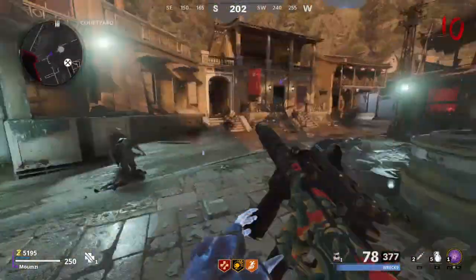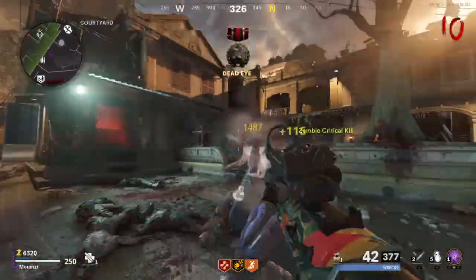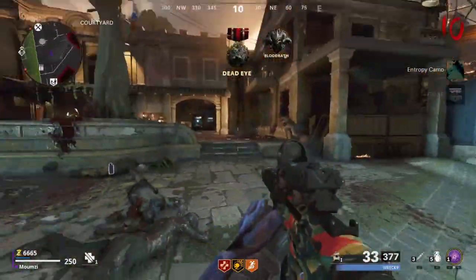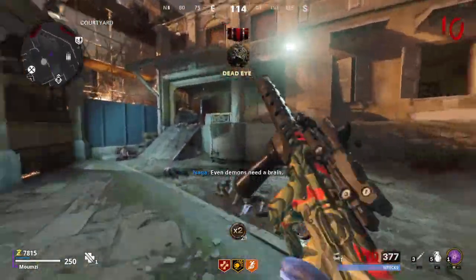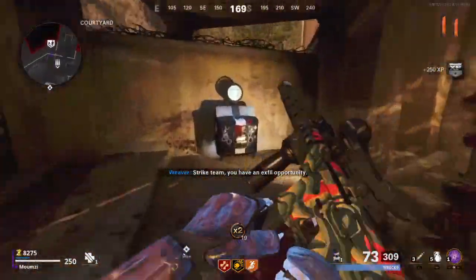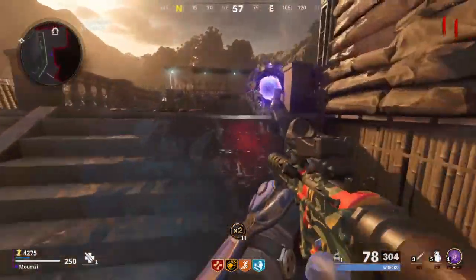For real, this gun is really powerful — that is crazy. I put it fully automatic and this beast is just so strong. We need six more kills. Oh, double points, too bad. For real this gun is powerful as hell. Alright, let's grab Quick Revive. Let's go over the helipad section — that's gonna be better for me to stay safer.